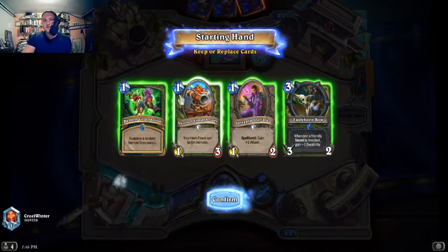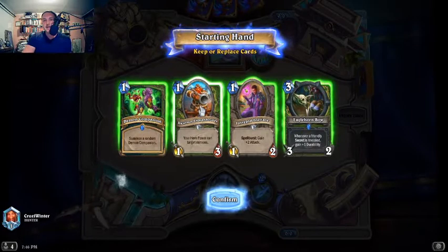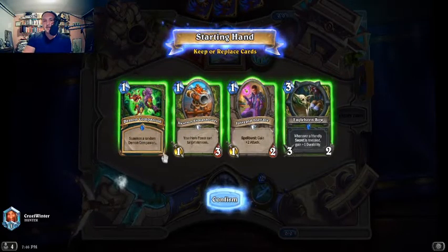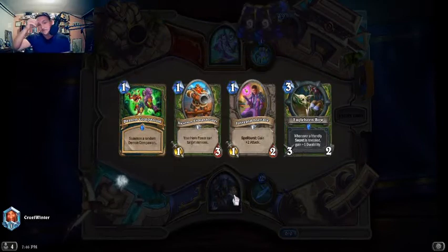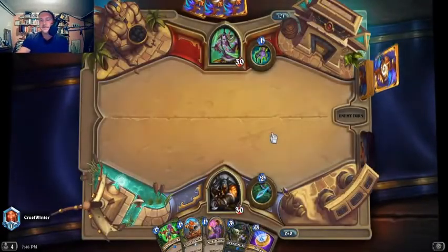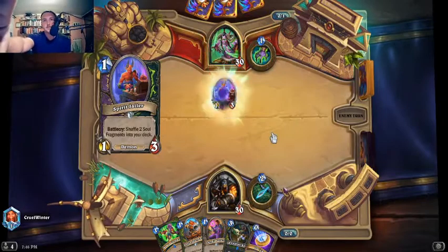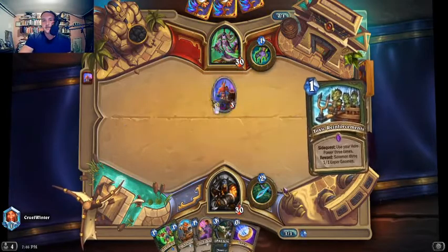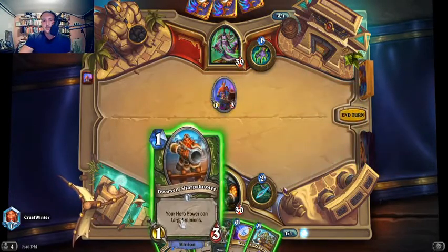I really like Darwin Sharpshooter, especially if this is an aggro deck. I like this whole hand. So my turn 1 I think is going to be Intrepid Initiate, Coin, Demon Companion — or Darwin Sharpshooter, Demon Companion. I like this hand a lot; this deals with aggro super well. If this is an aggro deck, we are kind of the better aggro deck, I think. I'm just going to play the Sharpshooter though.